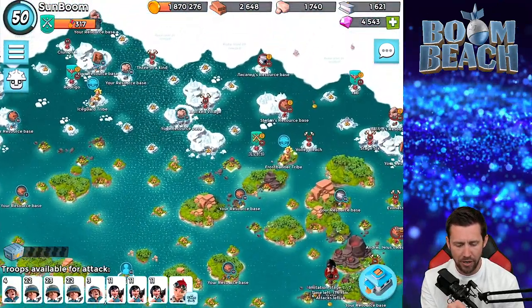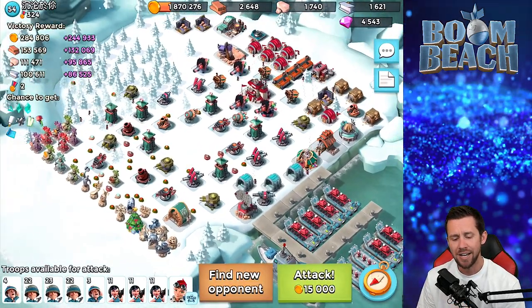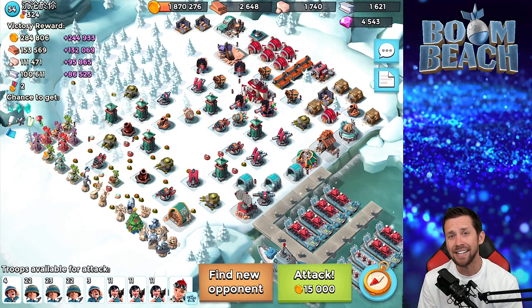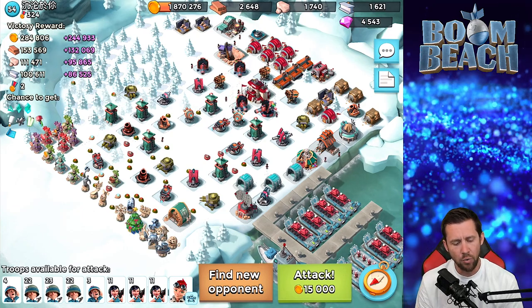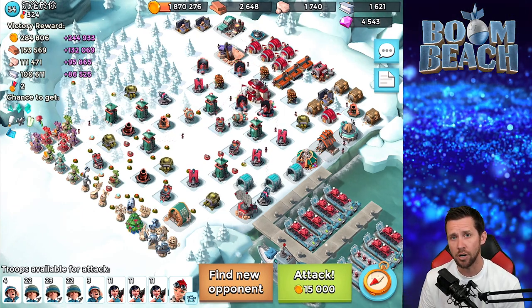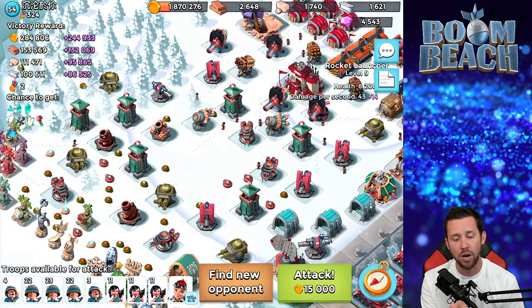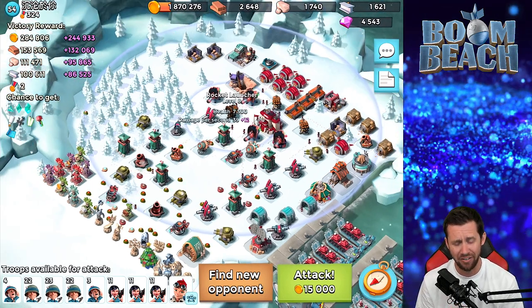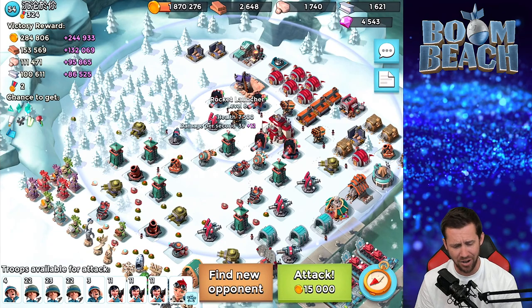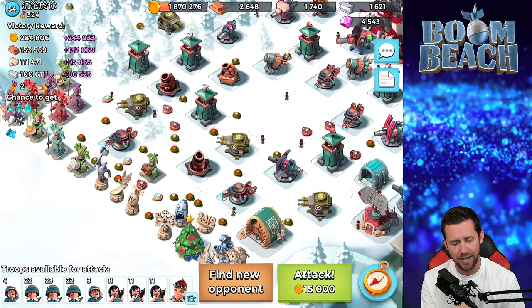I'm going to bring you through the scouting phase. When you're scouting a base using RZM — those are called squishy troops, they die easy if not handled carefully. We want to look for the most splash damage that's going to harm our troops in masses. We look at shock launchers, we look at rocket launchers — their range is the greatest in the game. You can see this rocket here pretty much covers the whole plethora of space on this base.